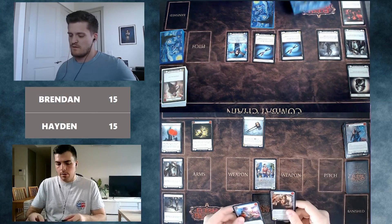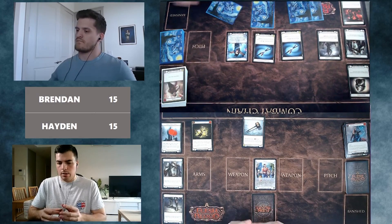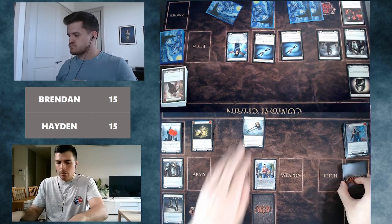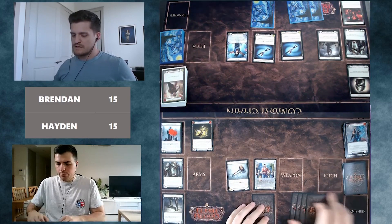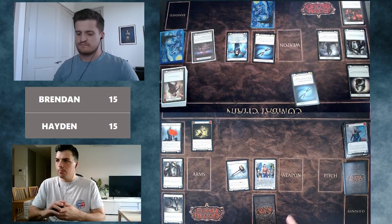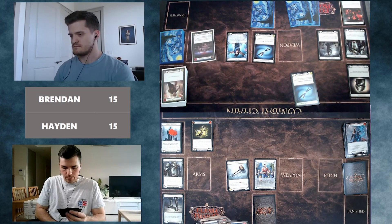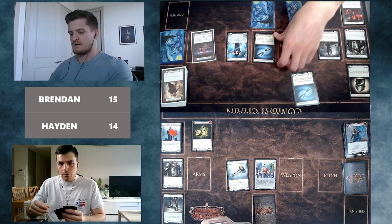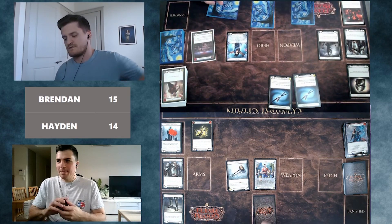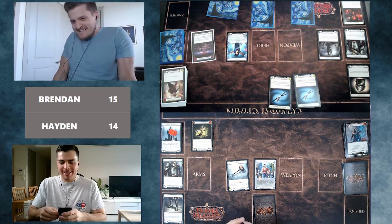Hayden arsenals the last card and passes. In terms of pitch order, he puts the Cranial Crush first for potential Pummel plays off a five-card hand. Brendan starts with a Scour of the Battlescape and Kadachi for one — Hayden takes it, going to 14 — then Kadachi for one again. The commentary jokes that Brendan is so used to playing Ira that every second Kadachi is for two.